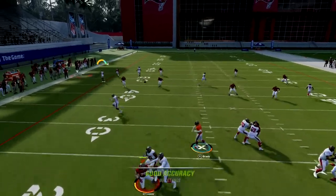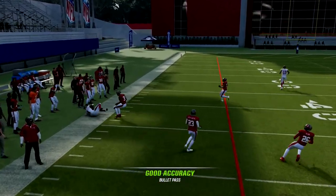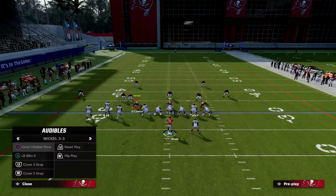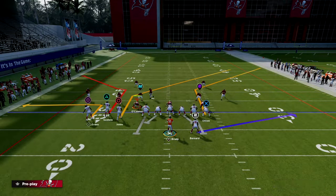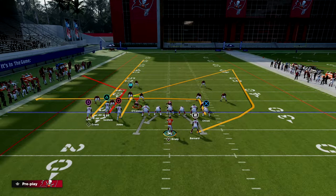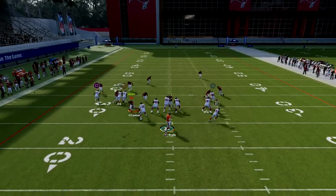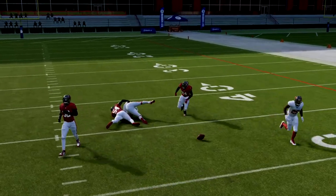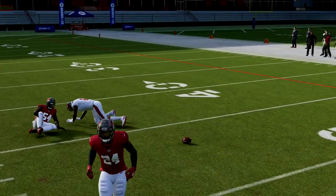Every zone coverage in the game is going to struggle to defend that corner route to the left side. So it's a real simple setup - we're streaking this outside bunch receiver. Against Cover Four, Cover Three, you're going to have easy reads for your offense. What makes this so good is its ability to attack man coverage in a variety of different ways. Against man-to-man, this circle receiver is going to be a really consistent beater of man coverage.